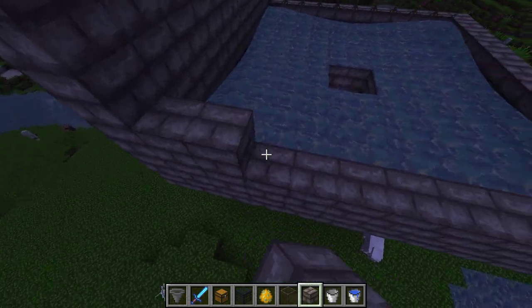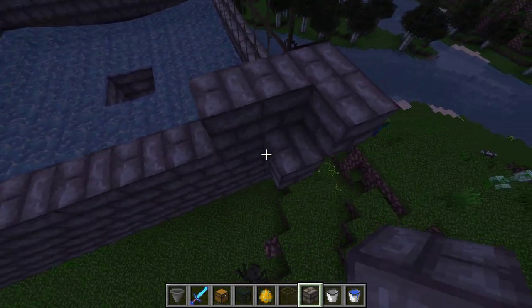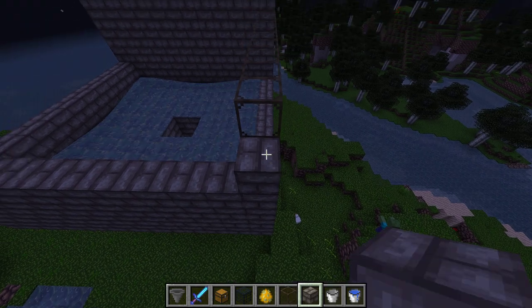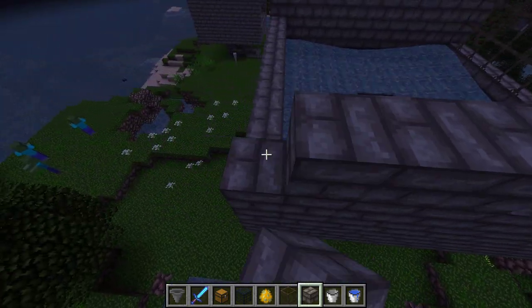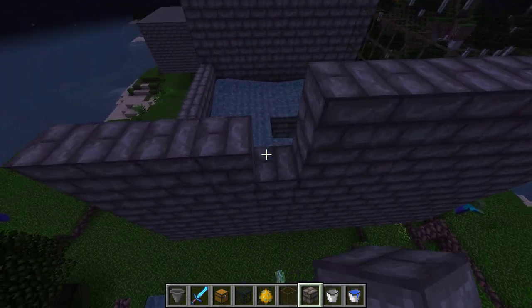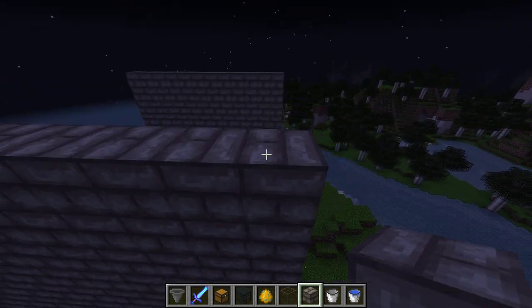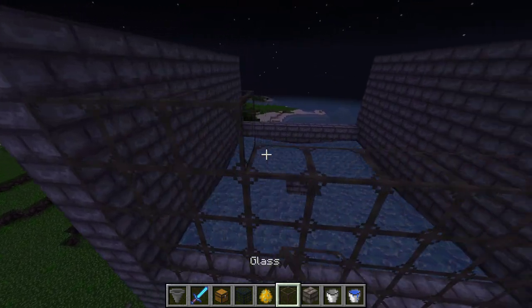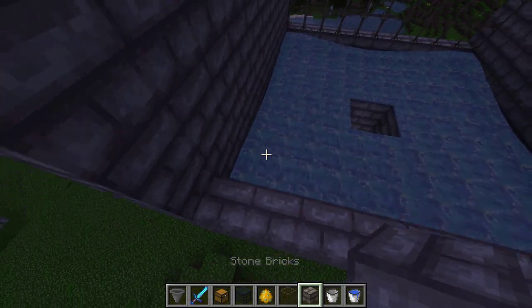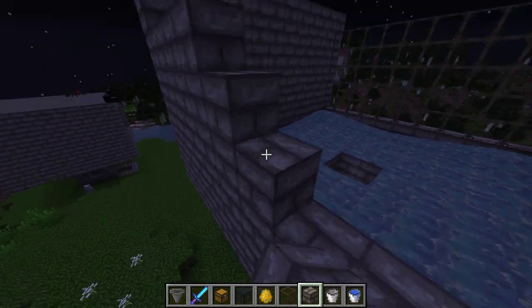So we're basically just making a giant cube with water that flows down into it. When you finish building this, put torches on the top. Sometimes you can have random blazes that will go to the top or spawn on top of the block up on the roof. Torches fix the light level so they won't spawn up there — they'll only spawn inside the cube.